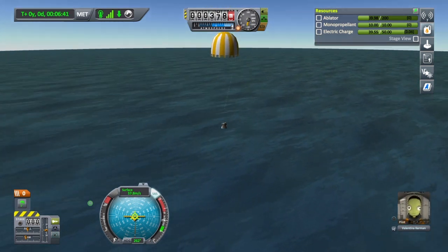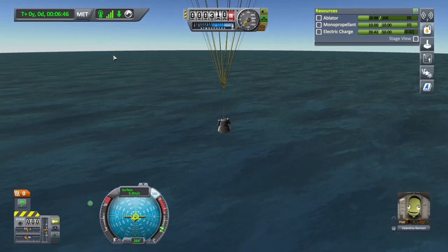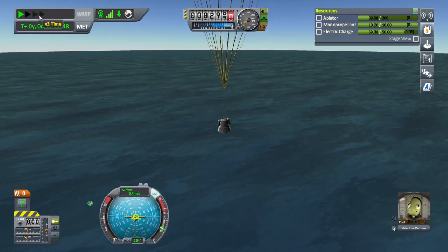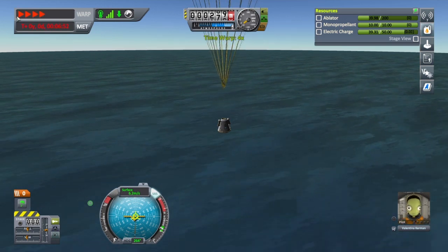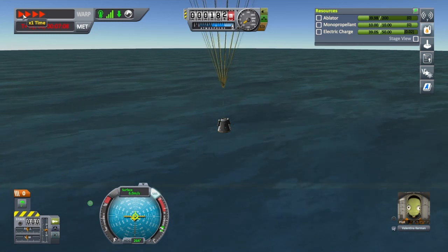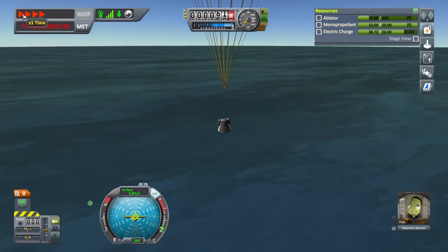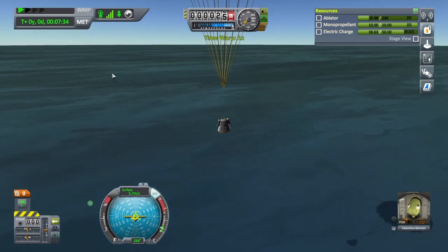Slowing us down — beautiful. I'm going to mouse over here and fast-forward using physics warp. This is very dangerous if you're hitting the water, so before you hit the water you want to be ready to turn physics warp off. Physics warp off — slowly hit the water.